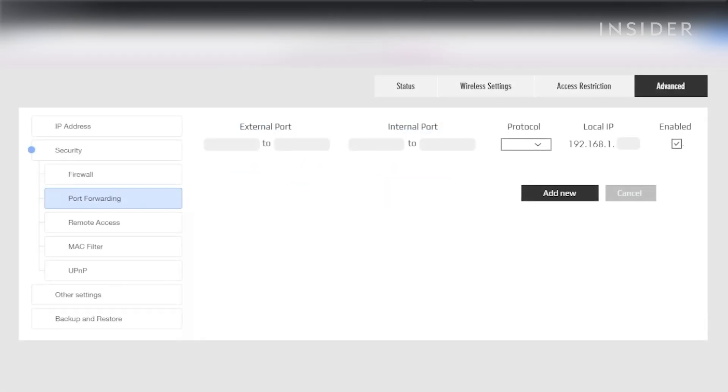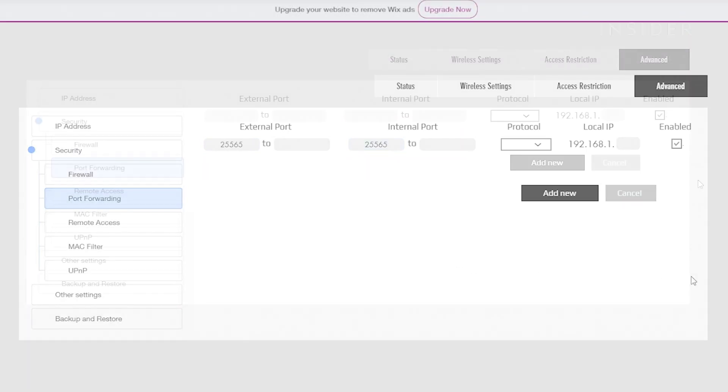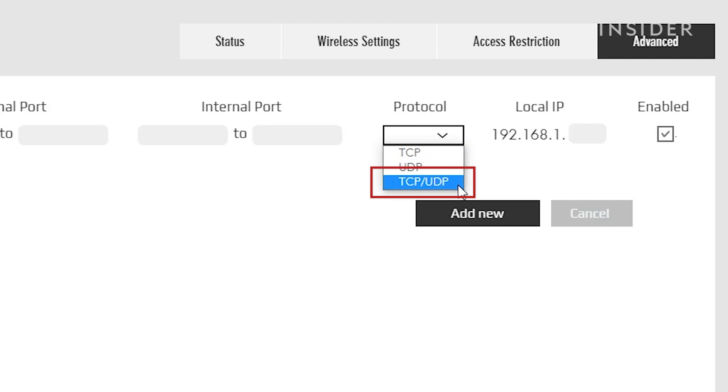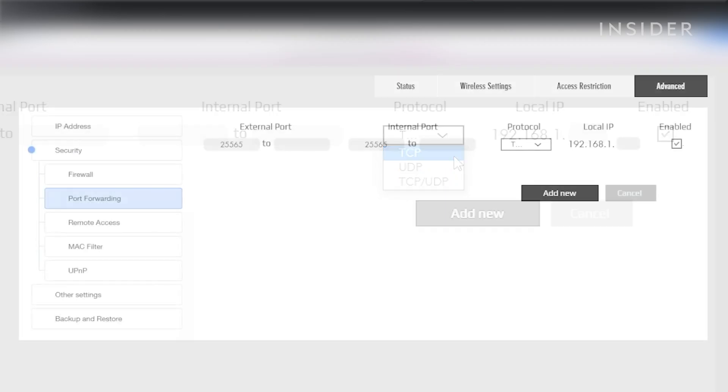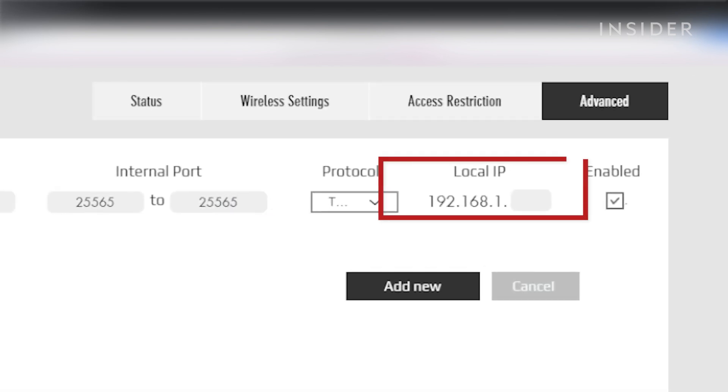Once you've found your way into the port forwarding settings, you should see external port, internal port, protocol, local IP, and possibly an enable option. Paste the port number under external and internal port. Make sure that TCP and UDP is selected under protocol. If you don't have the option for both, you can add one as TCP then add another as UDP. If there are two slots under internal and external ports, enter the same port number into those slots as well.